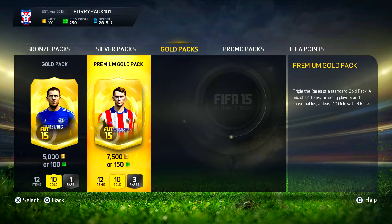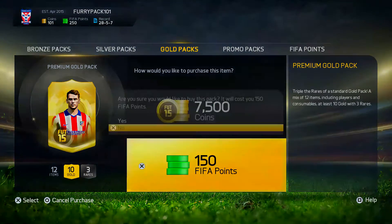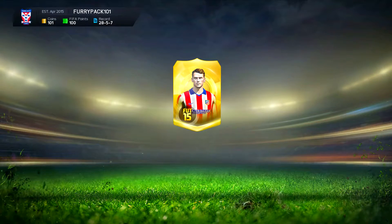Now that we got the intro through, let's go ahead and open up the first pack. Now we're opening up the pack — we do 150 coins and let's see what we get.